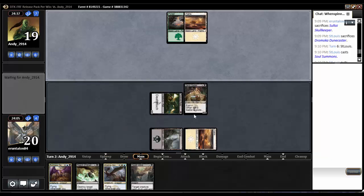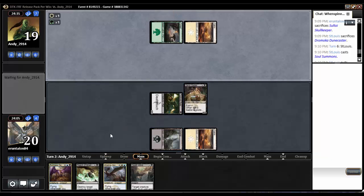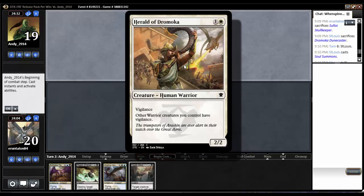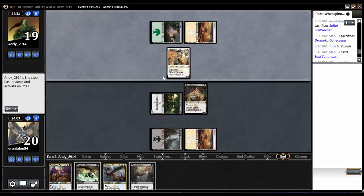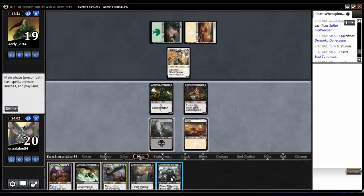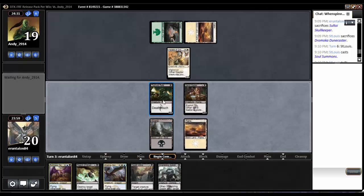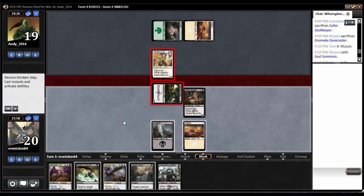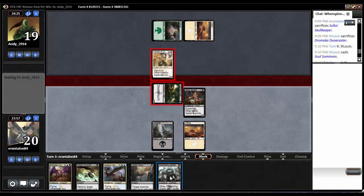Certainly not going to exploit my rats and I don't necessarily want to exploit him. Herald of Dramoca — a 2/2 Vigilance. Well, I bet I can attack in with Typhoid Rats here. Oh, he's going to trade. Alright, be my guest.